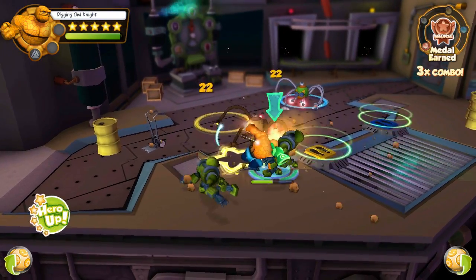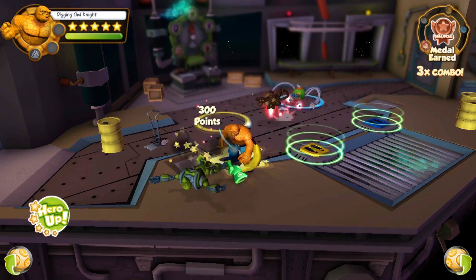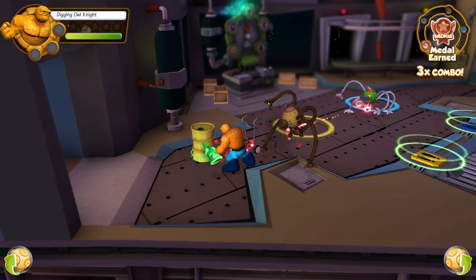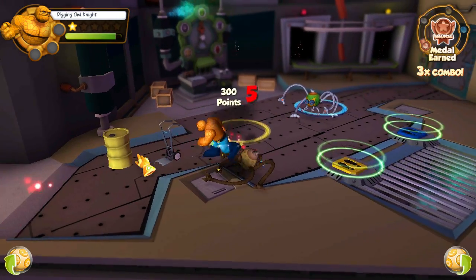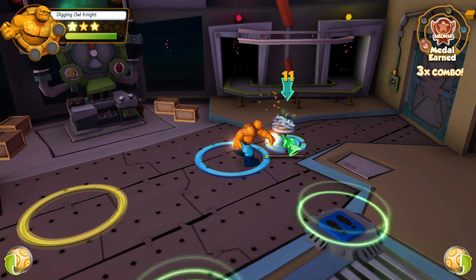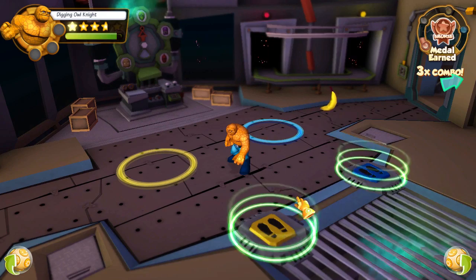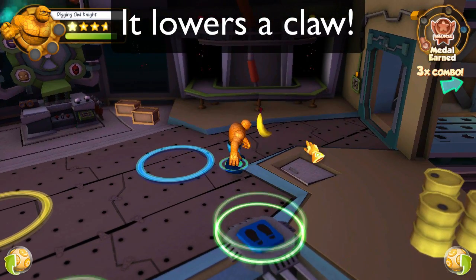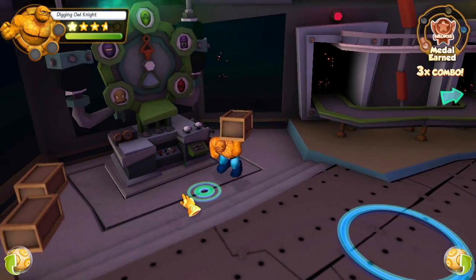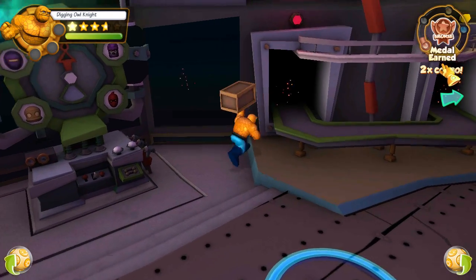Yeah, it actually isn't that bad of a game — it's much better than I thought it would be. Hero up! I'm a little bit busy to be heroing up. I guess these are the Doombots. They actually seem to have done a fairly decent game with this. I'm assuming when you jump on these, they teleport you to another zone or another part in the mission. I just want to destroy. When can I get Hulk? I've got a 3x combo, 2x combo — I'm not 100% sure what this is.